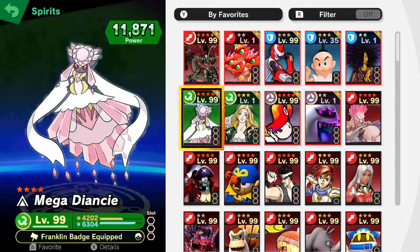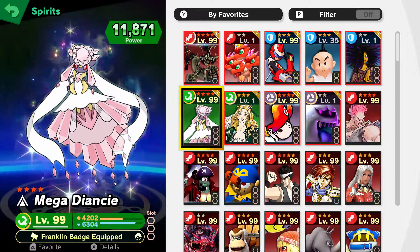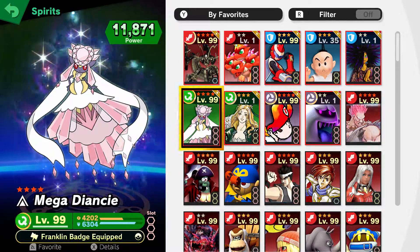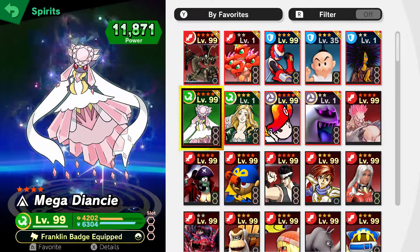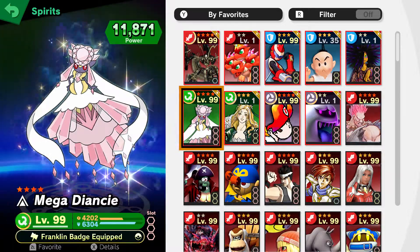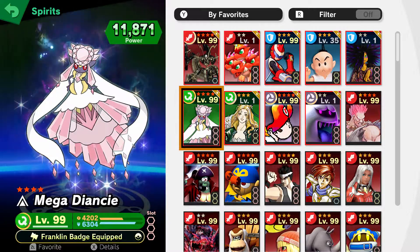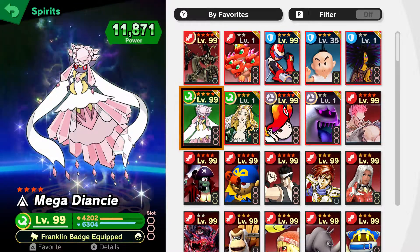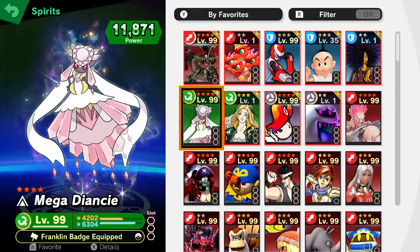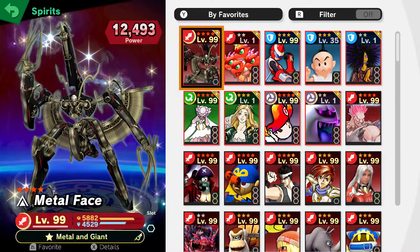Now you have the Legend spirits — the best. Mega Diancy: I enhanced this from Diancy, and basically you get the Franklin Badge equip. On top of that you have three slots — amazing. Three slots with Franklin Badge equip is especially good if you're facing the Belmonts. There's not too much to say but it's super good. If you're versing someone like Little Mac though, it's not that great of a spirit, but it's still up there.